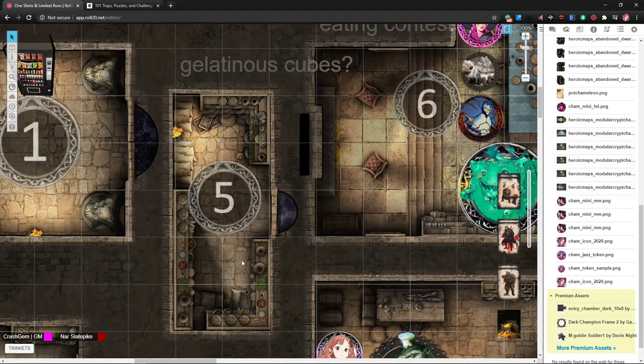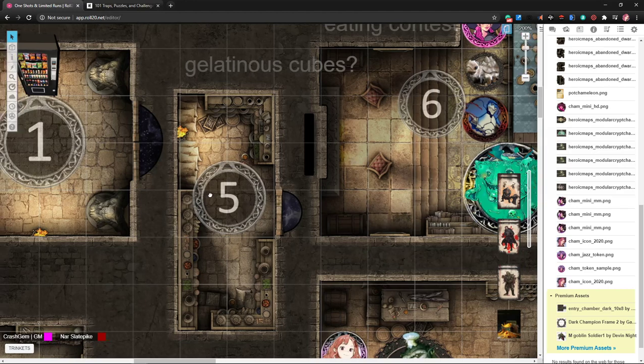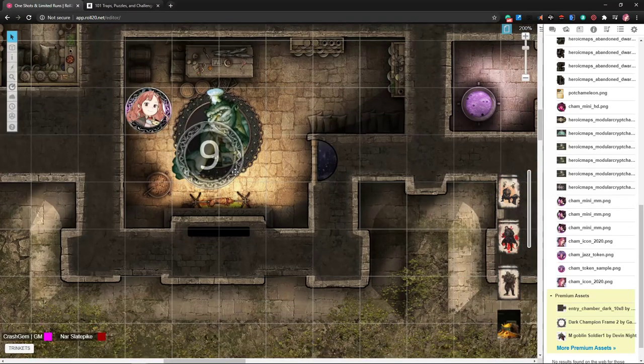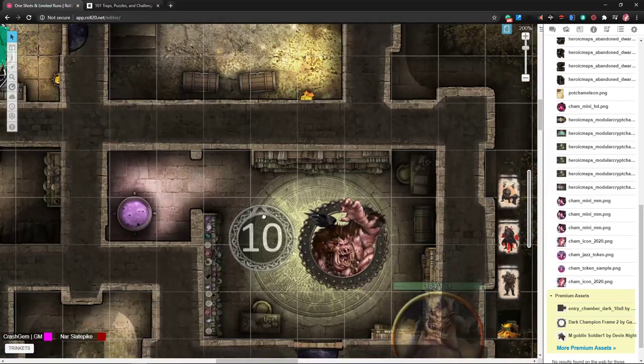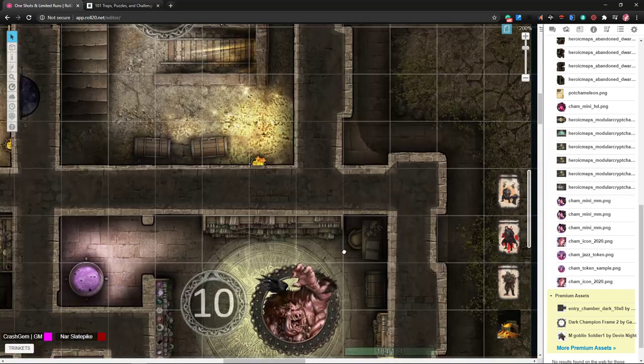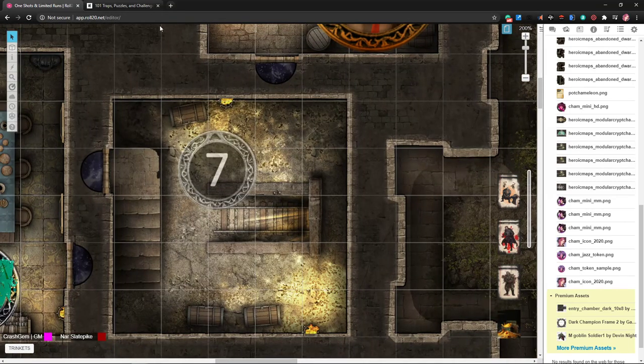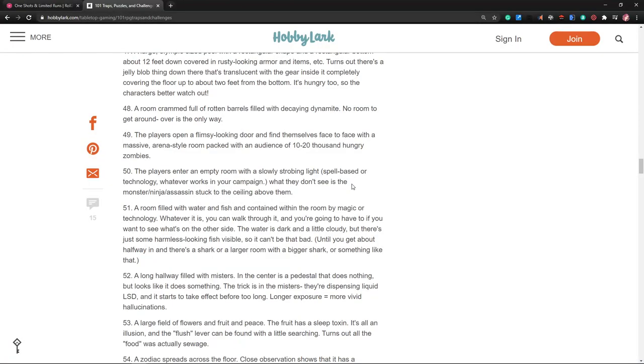Still not 100% sure what to do with the pantry — I don't want to put cubes in there if we've already got a cube somewhere else in the dungeon. We've got random potion effects until you drink all the potion, so that takes care of the summoning room. We've got the crazy mine cart ride. Let's keep thinking.